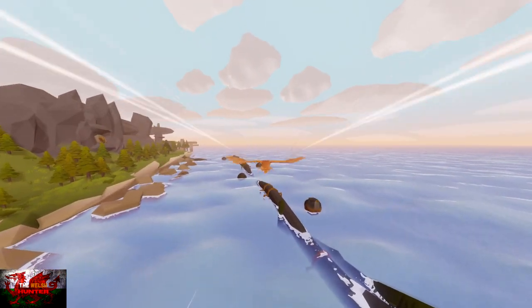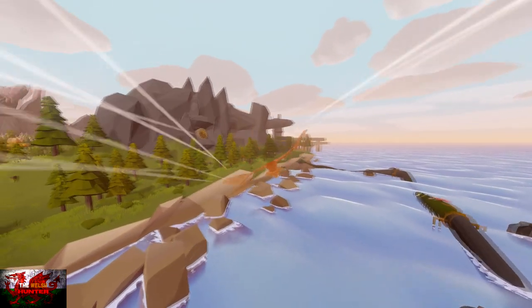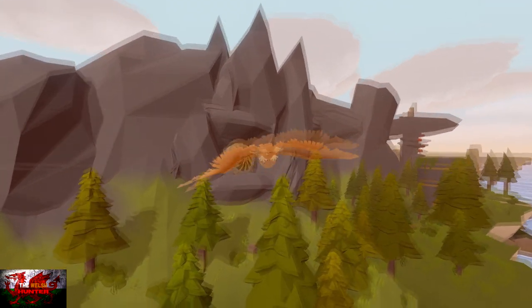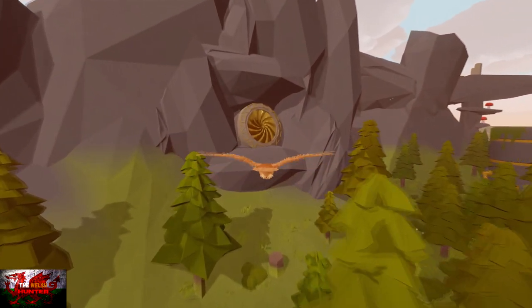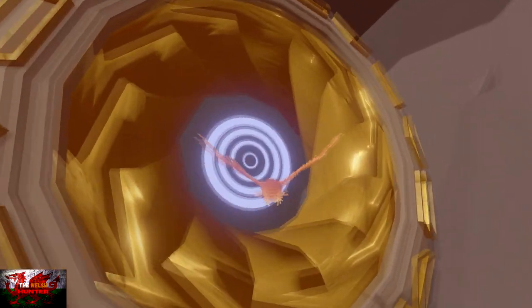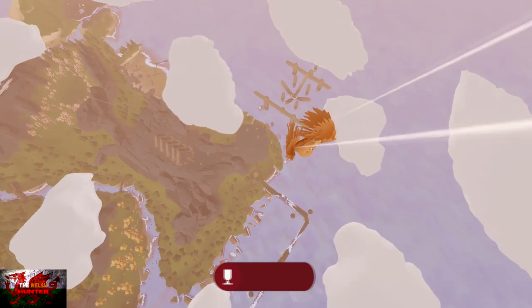We have now hit the pipes and we'll be looking at the rocks on the left hand side where you can just see what looks like a portal in the rocks. Press the left trigger to slow down so as not to smash yourself into a rock — you can't die anyway. Head through there; that gives us another achievement and transports us up.